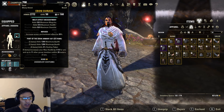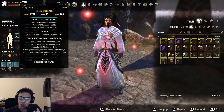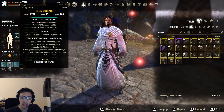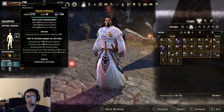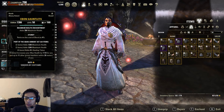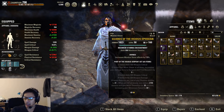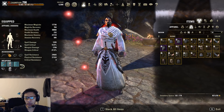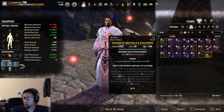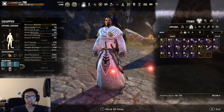Heavy armor gives you the most resistances, followed by medium and then light — there are pretty much no exceptions to this in terms of armor rating. Each armor piece has its own armor rating, and each piece gives a different amount based on the piece itself. The most armor rating comes from your chest, which will always have the most. The least will always be your waist. Coming up after waist is gauntlets, then your shield. Your legs, feet, helm, and heavy shoulders all have the exact same armor rating — anybody telling you legs have more than feet is wrong.